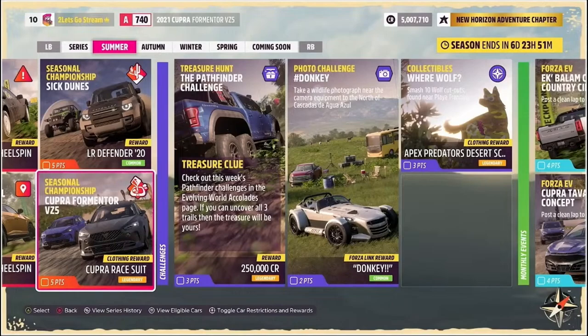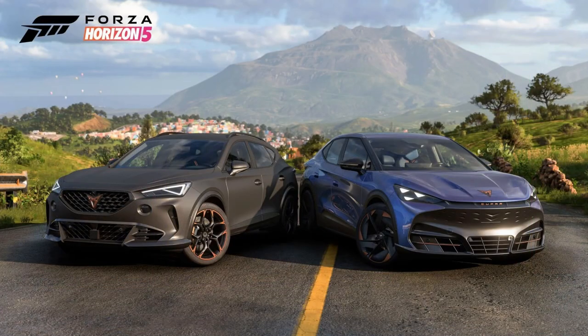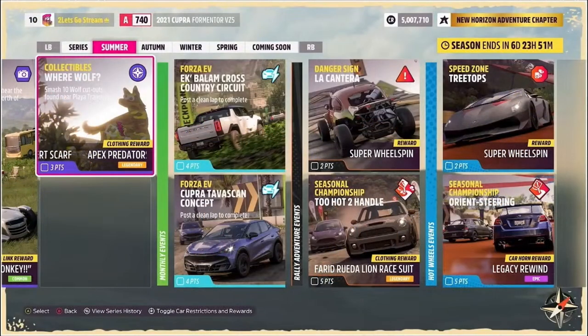We're going to have the opportunity to unlock two free cars in the upcoming series. All you've got to do is log into the game at some point during the next series, which is May 25th all the way through June 22nd. You're going to be gifted an early look at both the 2021 Cupra Formentor VZ5 and the 2022 Cupra Tavascan Concept. Both of these cars are going to be added as auto show cars starting in Series 22 for 70,000 and 50,000 credits respectively, but if you want to drive them early, be sure to play the game next series.